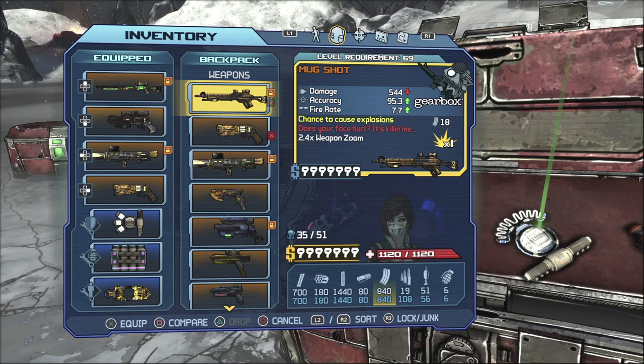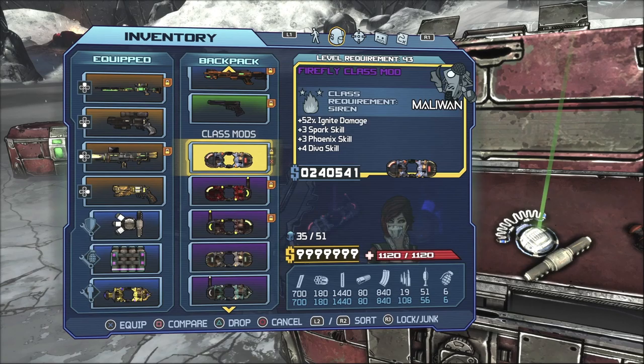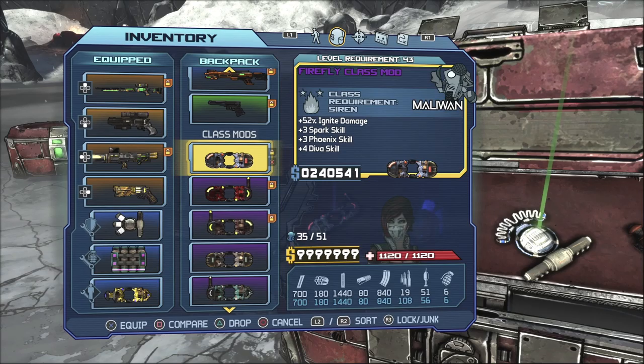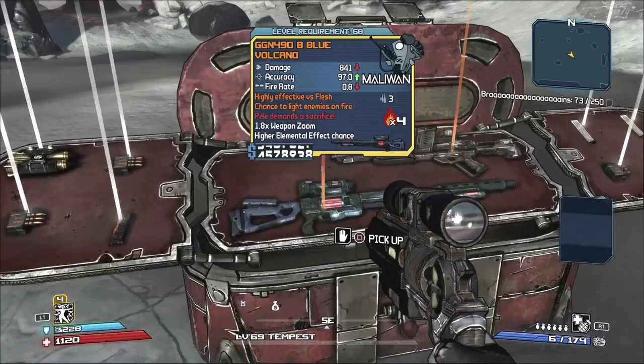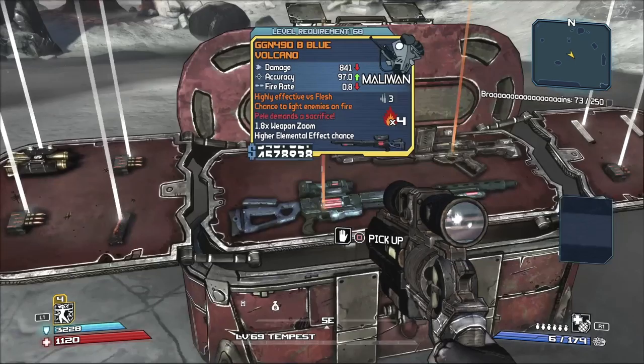But that is the gist of what you need to know. In this closing clip, you're going to see me get two Legendaries in the same chest — that's actually never happened for me before. I've gotten two pearlescents in the same chest, but this is the first time in such a small chest that I've had two oranges appear in the same opening. So that was pretty neat, but I hope you guys enjoy this method. Hopefully you get some cool items from this and it makes your playthrough and post-game that much easier. This has been Vosite — if you enjoyed this one, definitely leave a like on the video. Thank you guys so much for watching.